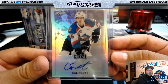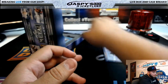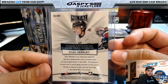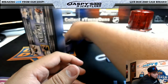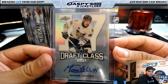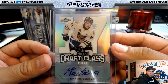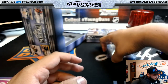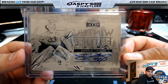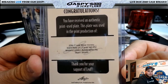Next one we have Cal Foote. We have Ryan Merckley. We have Draft Class Maxime Comtois. And we have a printing plate one-of-one autograph — I think that's Stewart Skinner. Winter's Future printing plate one-of-one. Yes it is — black plate one-of-one, Winter's Future, Stewart Skinner.